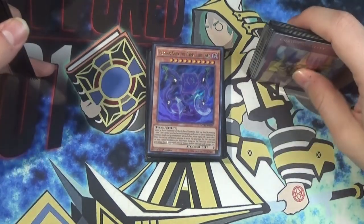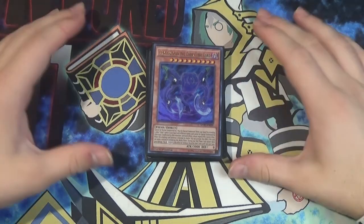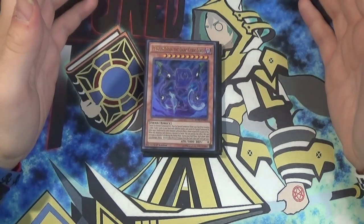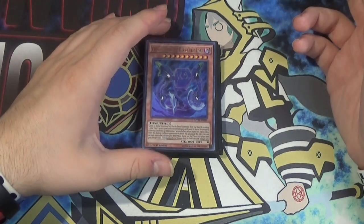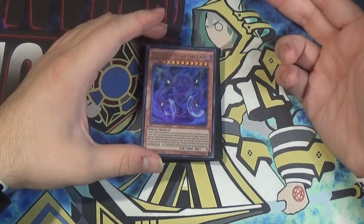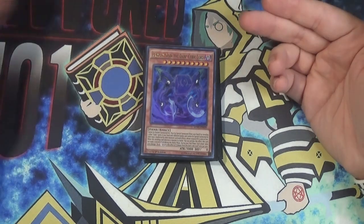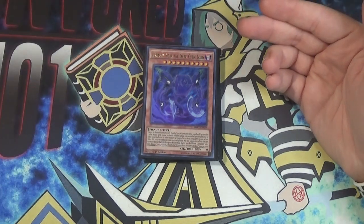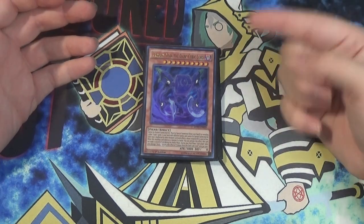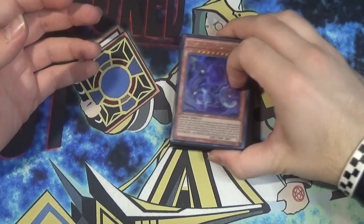We're going to get right into the main deck monsters and set the spells and traps off to the side. Before we actually dig into this, there is no extra deck - I did not put one together for this deck. I've never had an extra deck for Cubics. The only things you really need to be playing are one copy of Cubic Trinity the Dark Cubic Lord, some rank 10s, rank 4s, and links. Other than that, just play whatever you want.